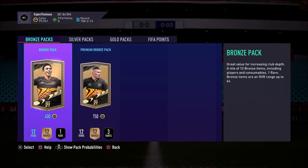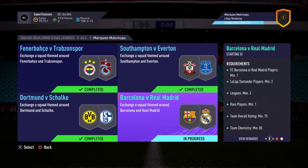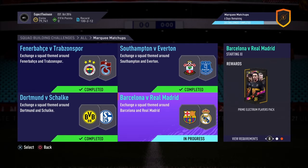On to the last section — El Clasico. What a match, every single year. We need one Barcelona or Real Madrid player, minimum two max three leagues, one rare player, team overall rating 75, and 85 team chemistry. We've got a prime election players pack as well as the pack for completing Marquee Matchups — so two packs on the line.